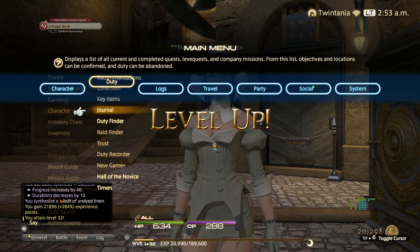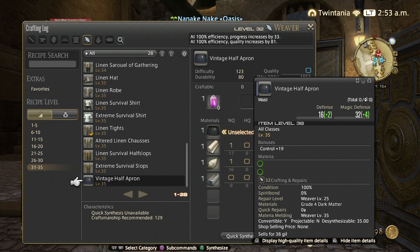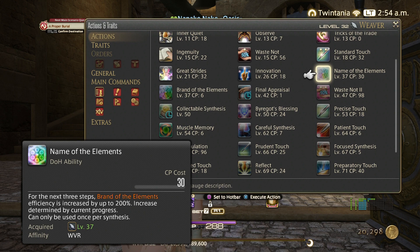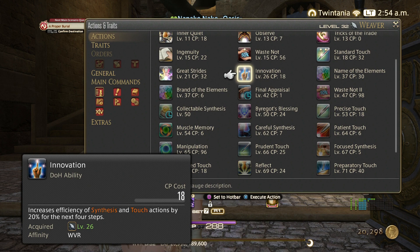I think we'll be able to use these two macros until level 40 — I'll confirm that once I get to 36 and try them on a level 40 recipe and show you. The next ability we get is at level 37: Name of the Elements and Brand of the Elements. I'll utilize these once we get to level 41, because I think 36 to 40 you can use these same macros.